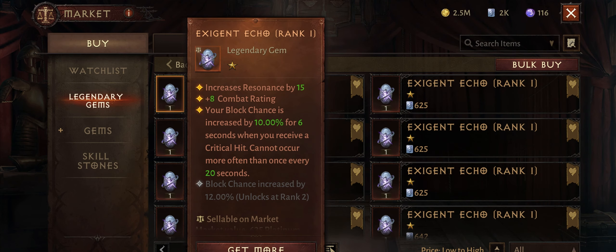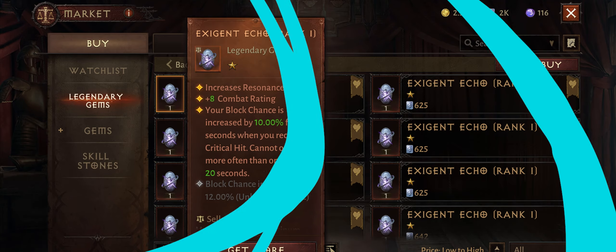Now we have a perfect gem for free to play and low spender Crusaders. This gem increases your block chance for 6 seconds when you receive a critical hit, but this effect cannot occur more than once every 20 seconds. It has no use for PvE, but if you are a Crusader using Barzalker's Eye in your PvE build, you can grab this gem and swap it in when you do PvP activities. Of course, that's just an example.